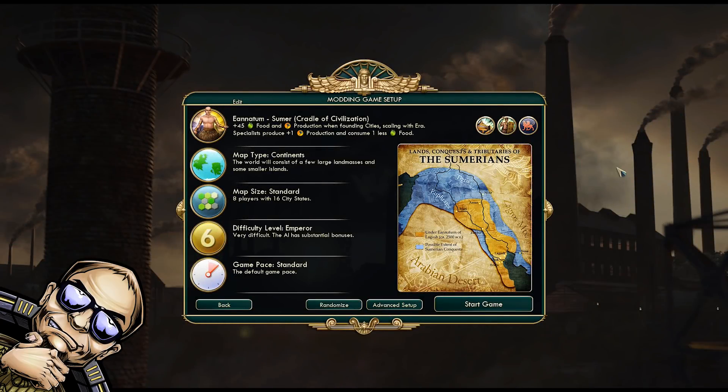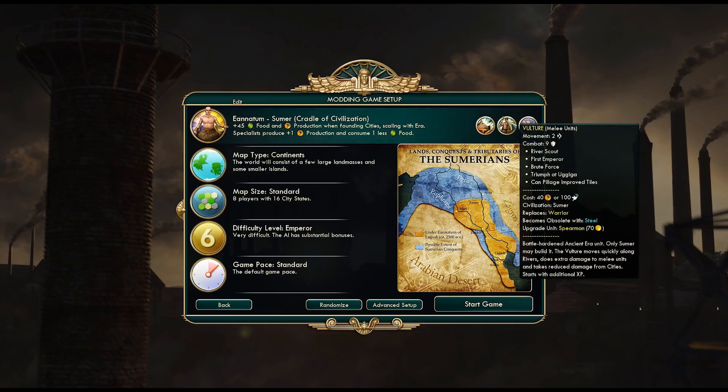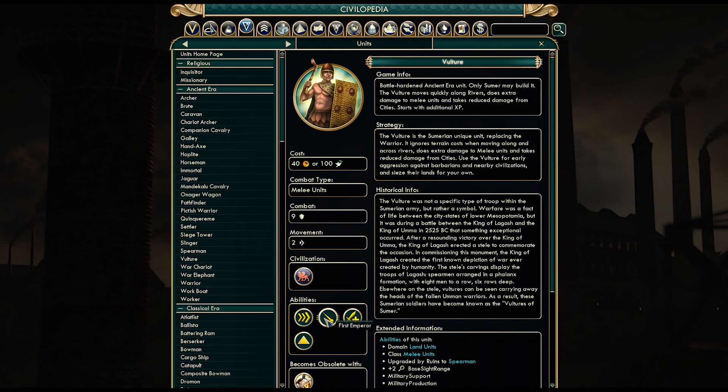Hi everyone and welcome to another Civilization 5 game. We'll be playing with the VP mod again, but with a slightly different setup. I decided to use a modded Sieve this time — one made specifically for Vox Populi, so it's balanced with VP. In summer they get plus 45 food and production when founding cities, scaling with era, and their specialists produce plus 1 production and consume 1 less food. Their unique unit is the Vulture, which replaces the Warrior but has higher combat strength, begins with extra experience, ignores terrain on river tiles, and gets plus 25% combat strength versus unmounted melee units. None of these promotions are lost on upgrade.